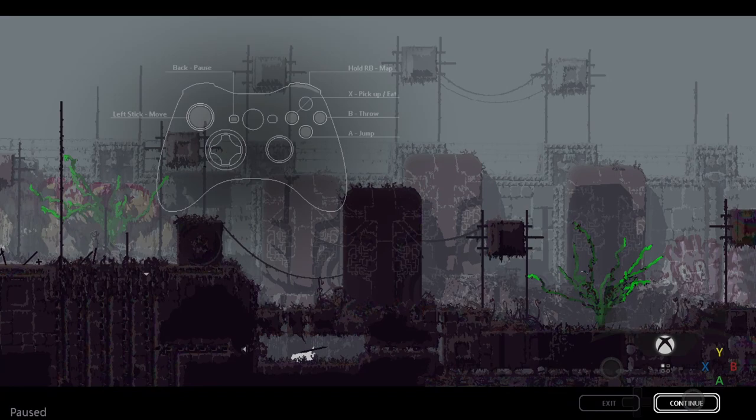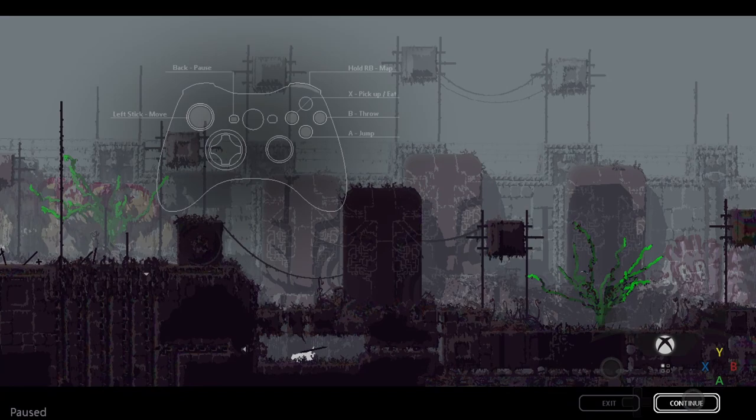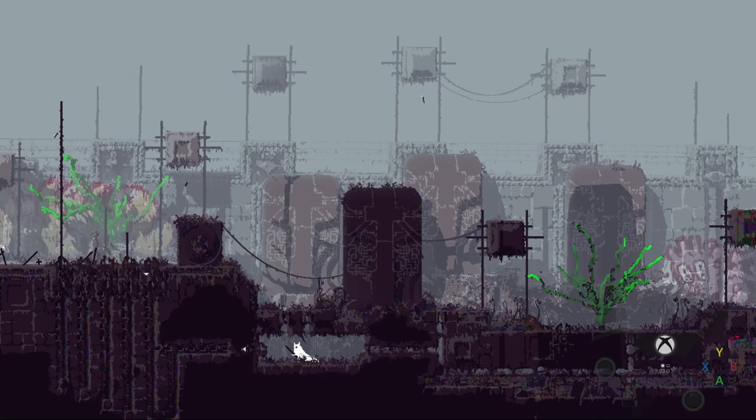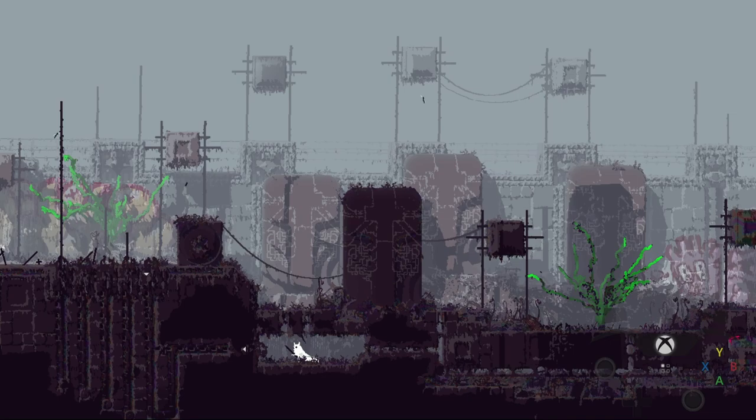Do not under any circumstances pick up the spears that are up the top left there. The only time you pick up any spears that are remotely within eyeshot of a toll is when there's a lizard up there as well — then you're okay to do that. If there are spears in a lizard, you can also pick those up, or in any creature, and be fine with it. Effectively picture where I'm at as not part of the toll, but up here as part of the toll.